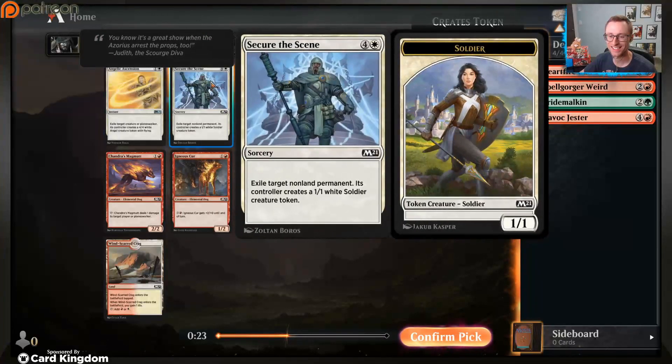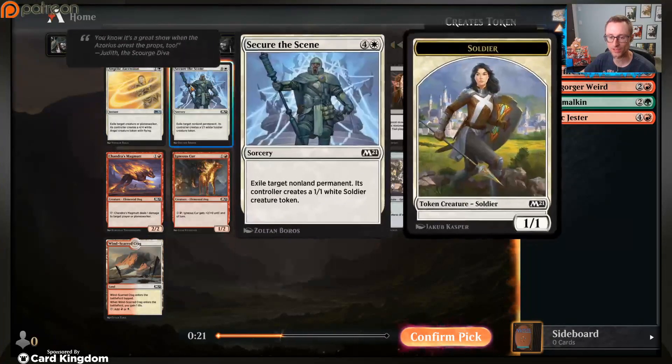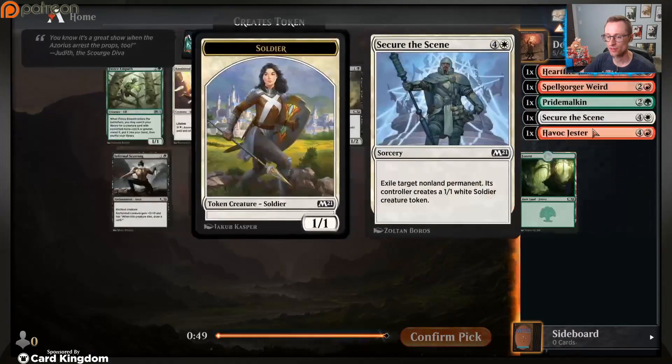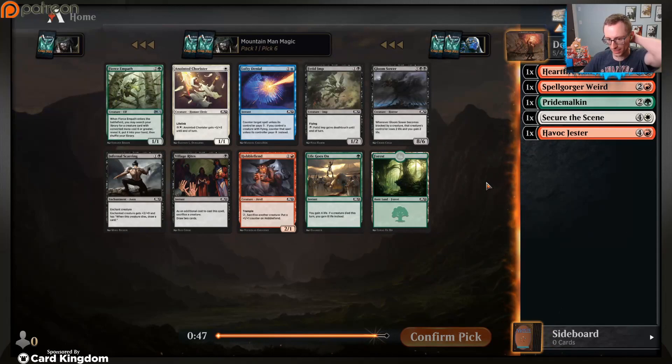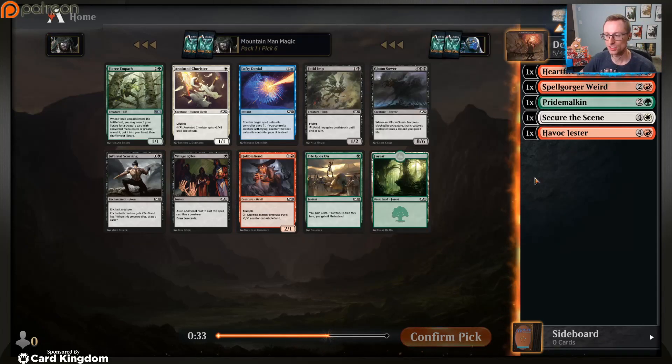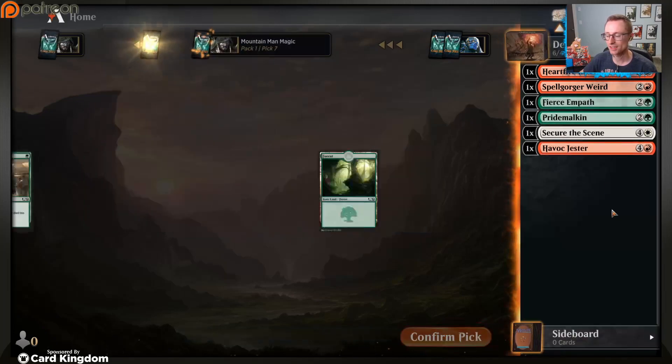I think I'll just take the two-drop. Actually, the best card would be Angelic Ascension or Secure the Scene. I'm probably not too worried about getting these kinds of cards, but maybe we end up splashing for removal. Secure the Scene could be a better splash card, so I'm happier taking that right now. Another Fierce Empath which works really well if we end up in the red-green deck. Hobble Fiend helps do some sacrifice things which Havoc Jester would appreciate, but I'm just going to take the uncommon.